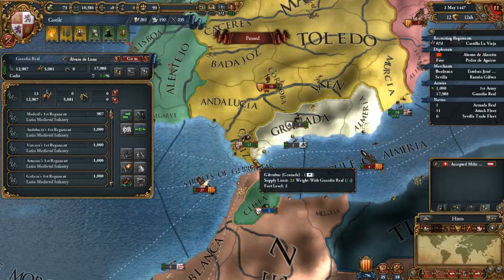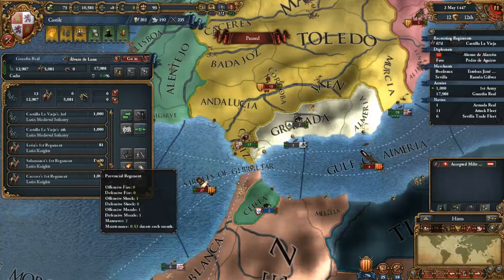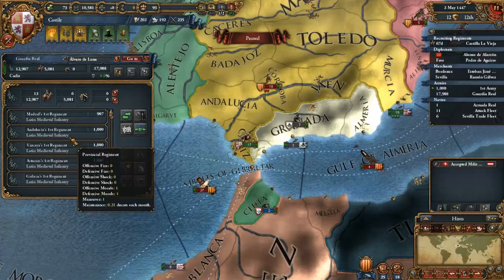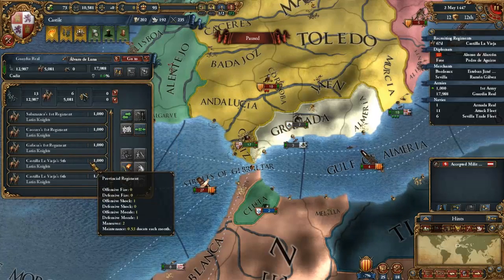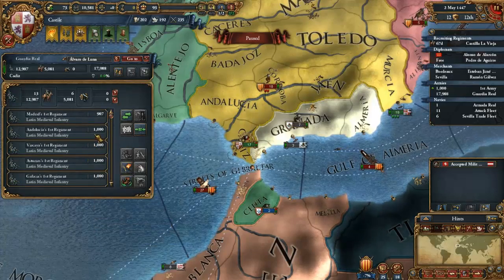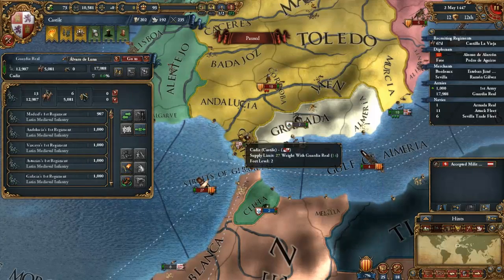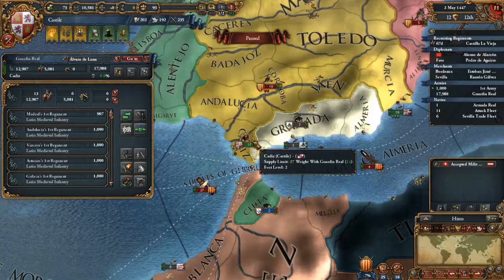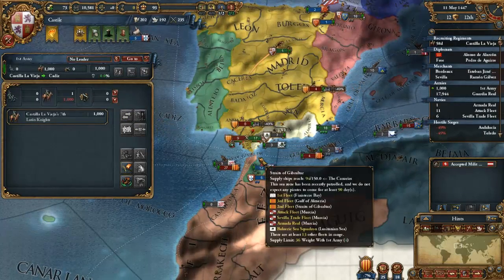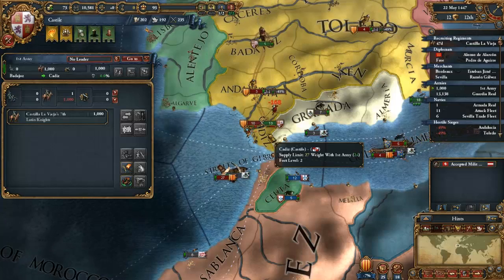I believe the rival bonus goes up to plus 50. So with that moving as well as our improved relations, we can also send them a gift. Military access from Provence — sure, why not. Still building our Carrack. And there it is, boys and girls — we've got the call to arms from Navarra, and we're going to accept this time. This time it's going to be different, I swear.